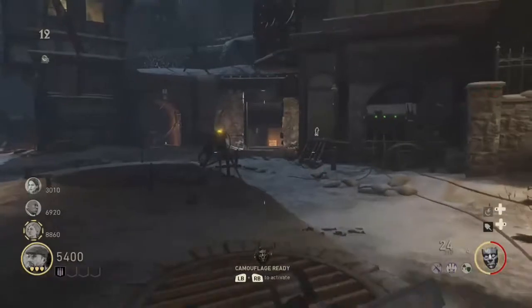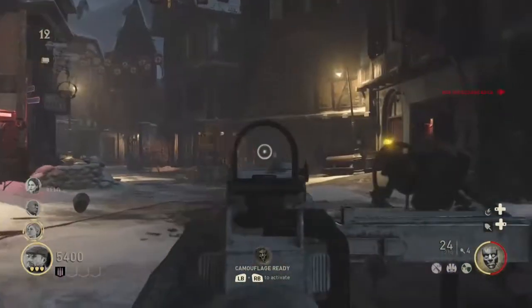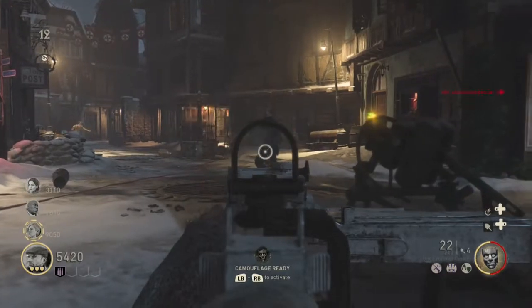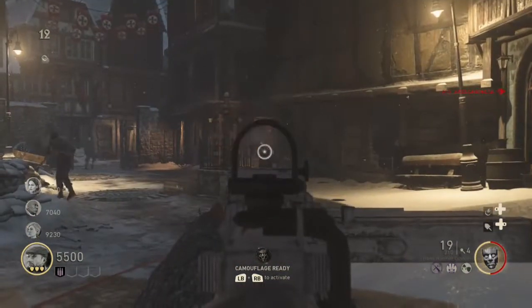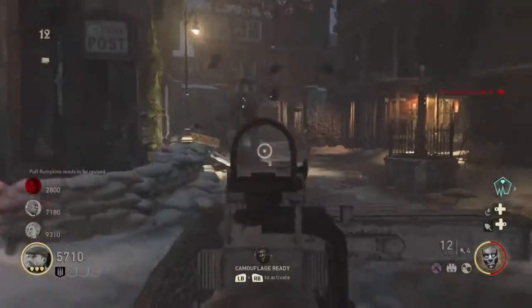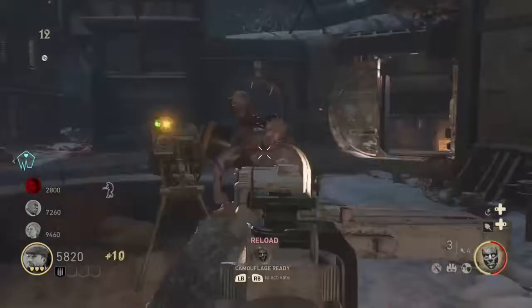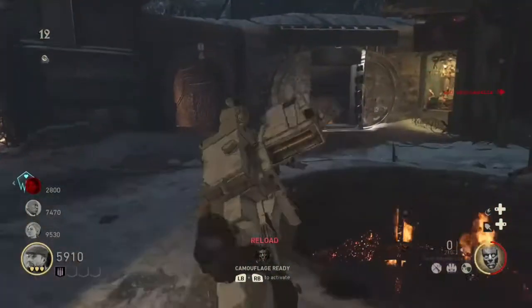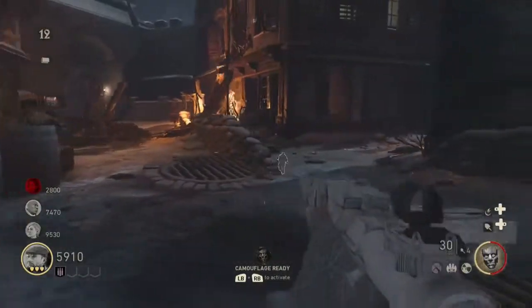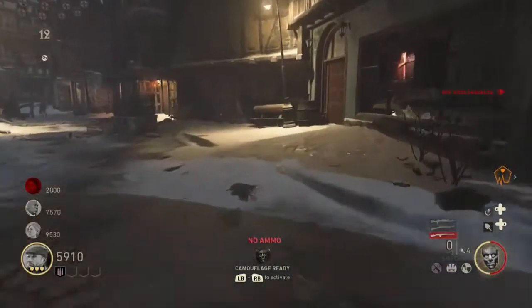Today we're on the Final Reich, and I have some GPMG gameplay for you guys. It's a 2-3 hit kill on wave 12. Really good gun — it's pretty overpowered, if you ask me. If you guys just want to skip to the glitch, it should be at around 2:15 in the video, so you guys can go ahead and skip that.